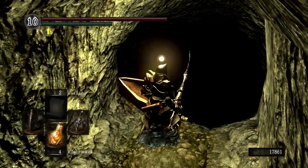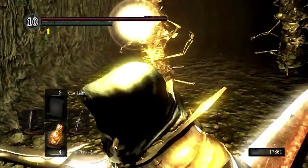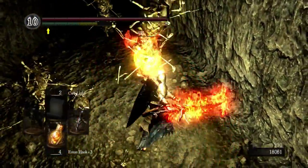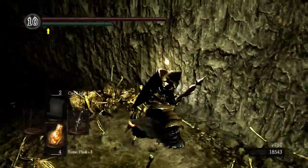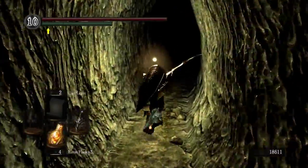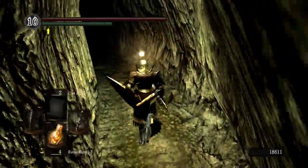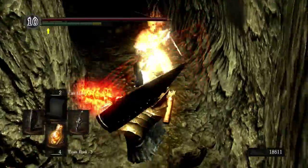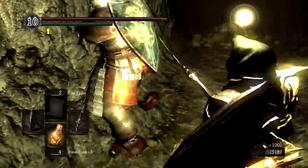My game plan was to land and try to hit all three of them with a plunging attack, or at least have the act of falling do a little area-of-effect damage around me that would stagger them back and give me enough time to two-hand and swing at all three, cutting their numbers down by half before engaging the ones in the back of the room. It didn't go according to plan, but I still made it out of there with all my humanity and souls, so I'm okay with that.